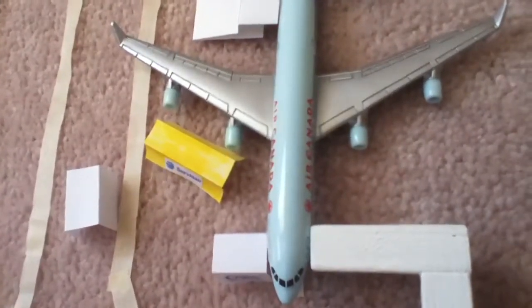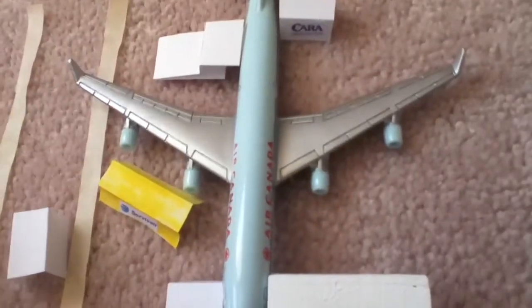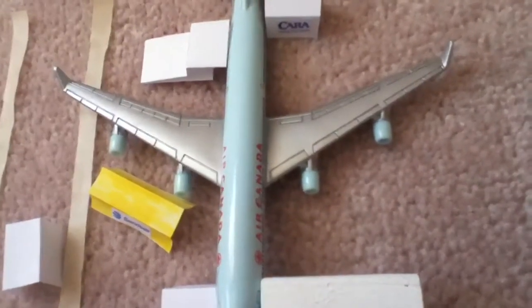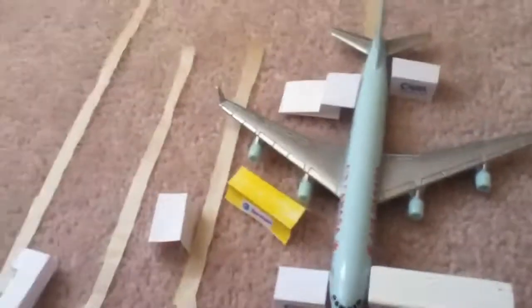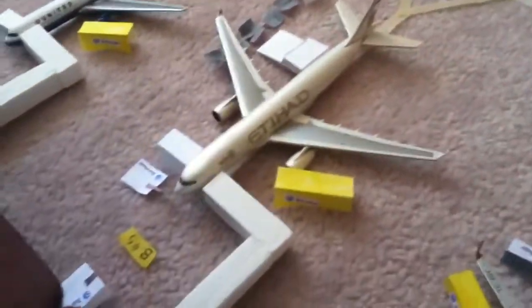I'm also flying with Air Canada, but it's an A330. Then there's an A320 Air Canada, and probably an A320 with Austrian Airlines as well, but that could change. Gate B44 has Air France A321 — it's a very nice airplane. Gate B43 has United 767. Gate B45 has Etihad A330.